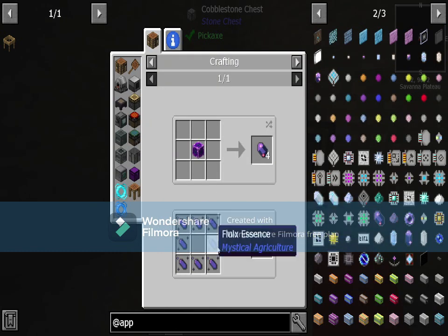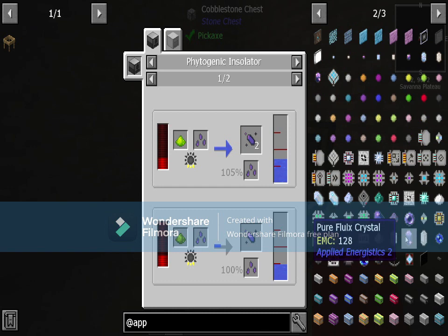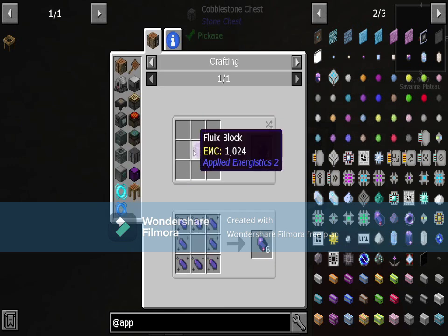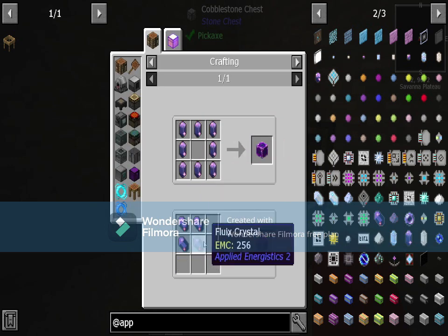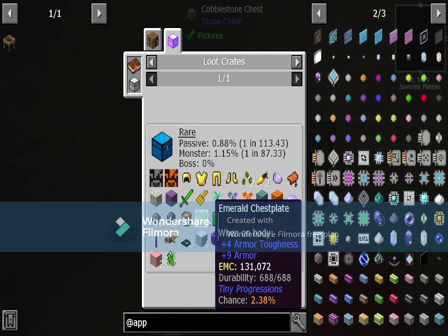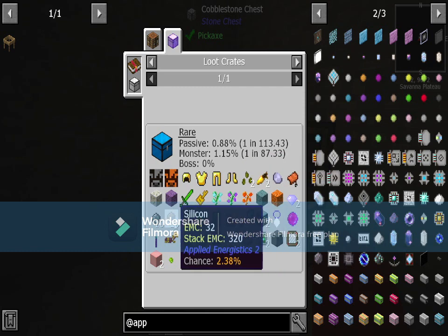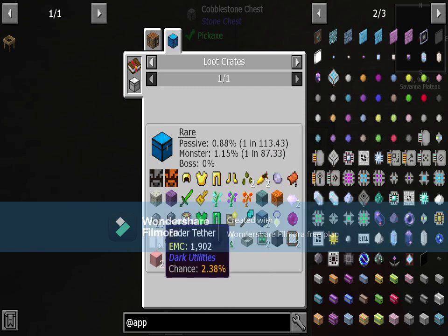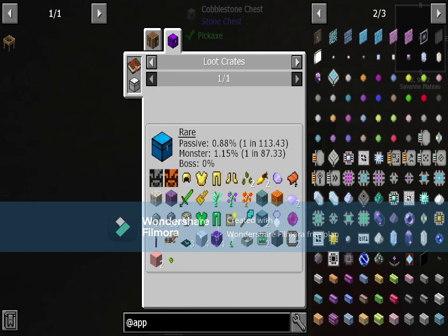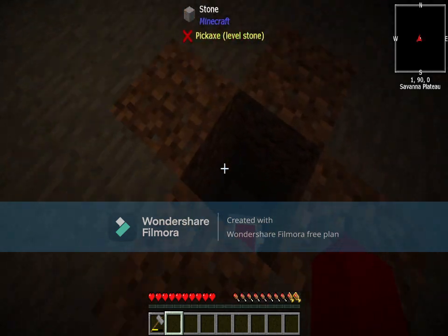Fluix crystals are hard to get — you have to go through a lot: pure fluix crystal, fluix dust, fluix crystals, fluix blocks. You can get them from loot crates which drop from mobs — either passive mobs like cows, pigs, and sheep, or non-passive mobs like zombies and spiders.